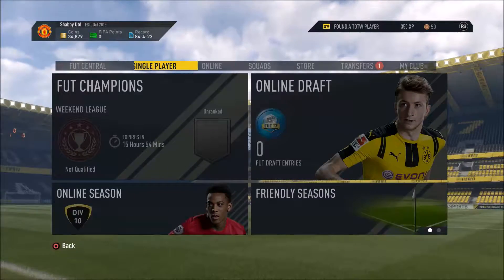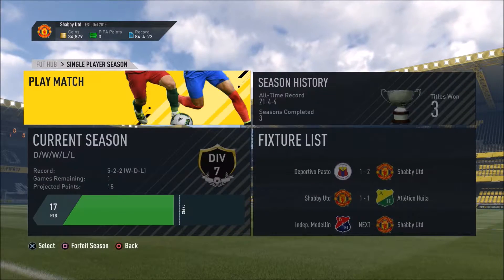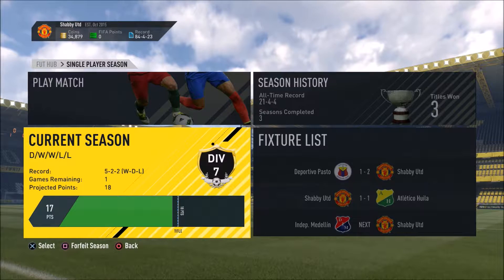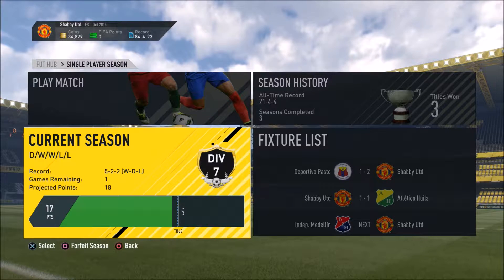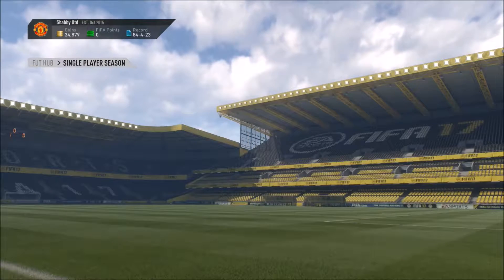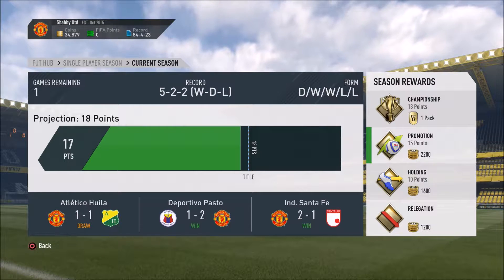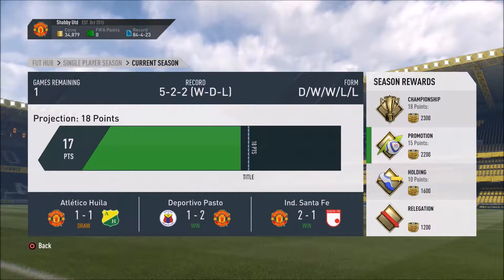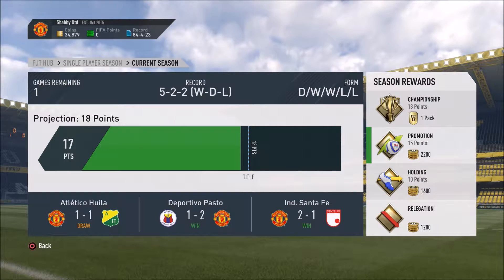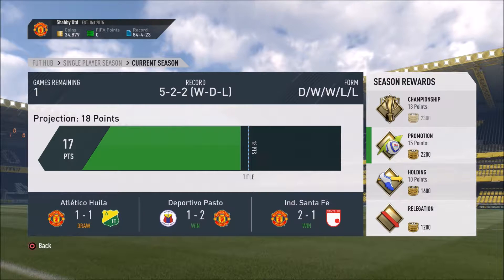Since we're only five minutes in, I think we'll also finish off the season. We only need one more point in our last game to get promotion — anything other than a loss will win us the league. We've already been promoted, so let's go for the championship win. Our opponents are Independiente Medellín, and if we win we'll get 2,300 coins and a gold pack.